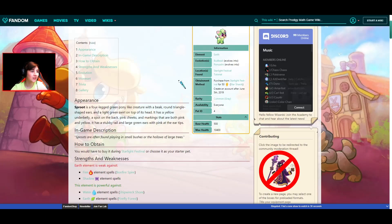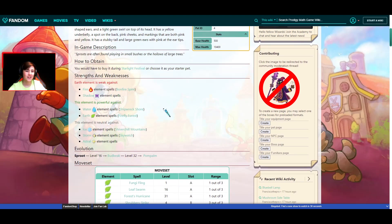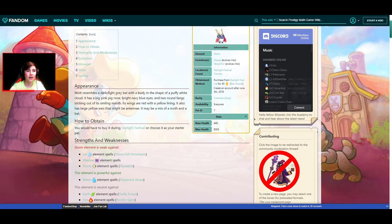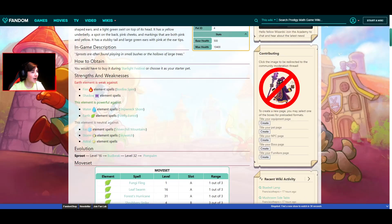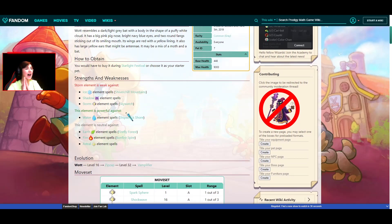Moving on to Sprout — Sprout is weak against 2 and strong against 2, so he's alright, neutral against 3. And Watt right here, absolutely terrible. Only strong against 1, weak against 3, and neutral against 3.